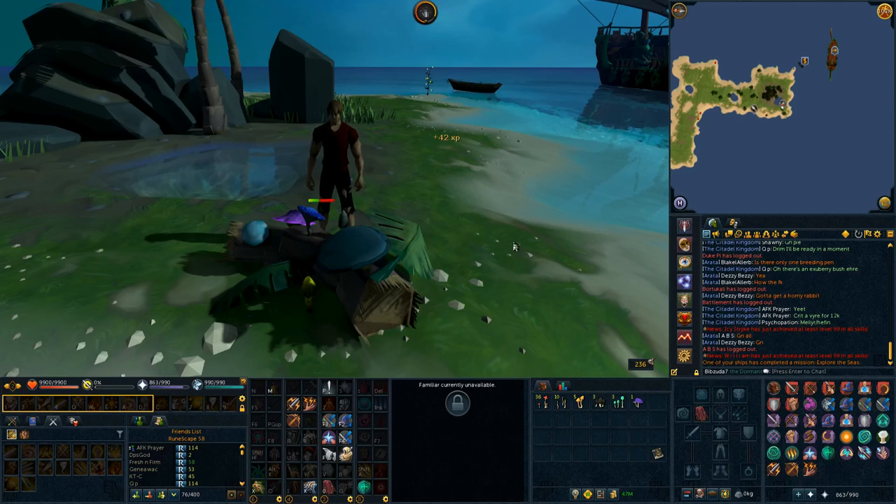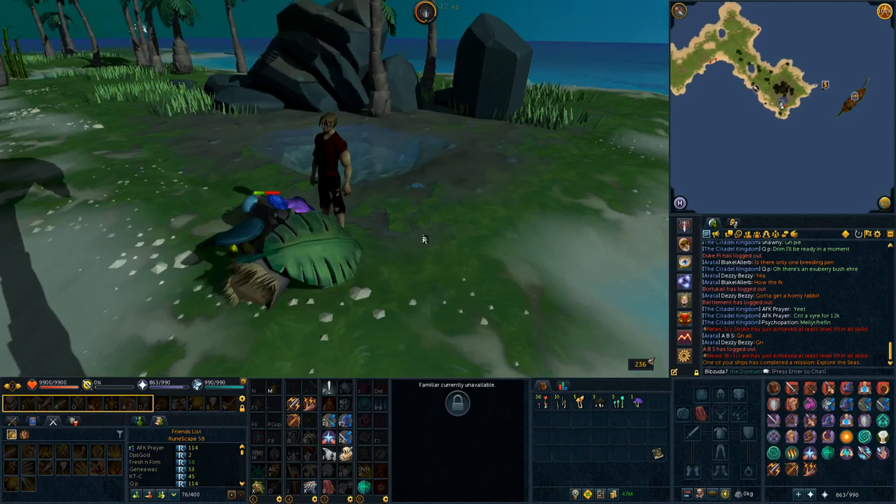Zygomites, which a lot of people have wanted, can be obtained several ways: farming mushrooms like morchella mushrooms, doing Arc mushroom clusters like I'm doing right now, or getting mort myre mushrooms from logs — though the chance on that is low. The best chance for zygomites is foraging the mushroom clusters here at the Arc. On my fifth cluster I've only had one zygomite, which is a bit unlucky. They're going for around 20 million right now. If you hadn't already gotten one, zygomites won't be as critical at this point, and I'll explain why in a bit.